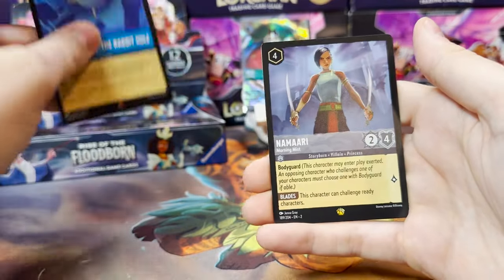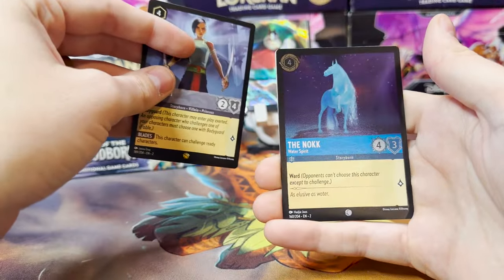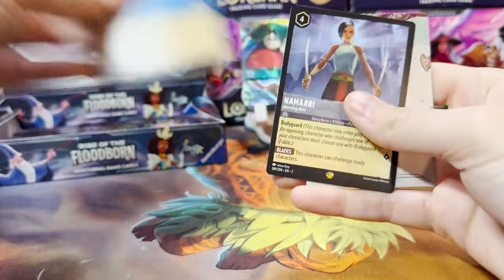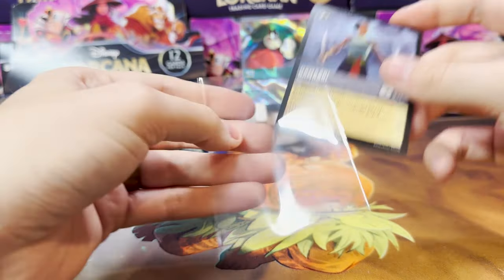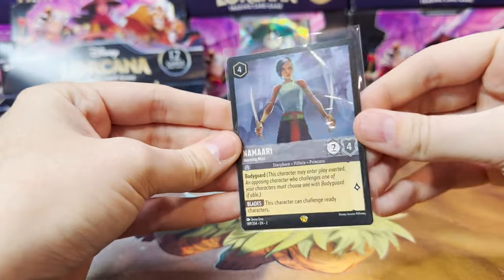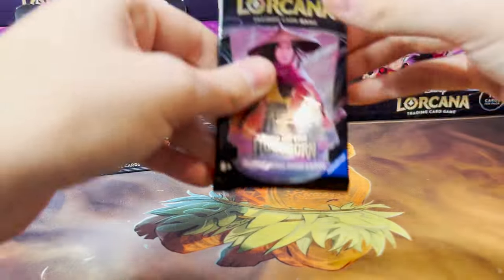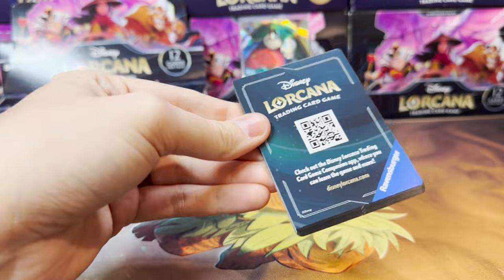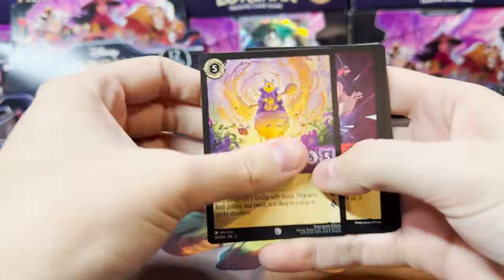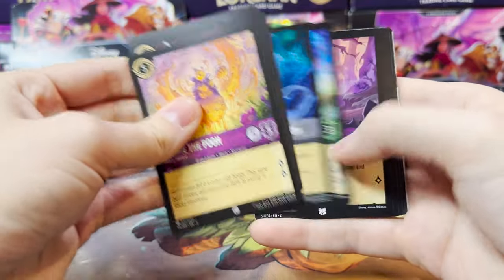Pulling Down the Rabbit Hole is our first Rare — Legendary Namaari! There we go, needed that. And Nock is our next Foil — it's perfect. We need Madam Mim as our only Legendary left, and that will finish out our base set of cards. We will have all 204, and we will just need some Foils and some Legendaries. Awesome card — best card art in the set. I wish they would have made that a Legendary.